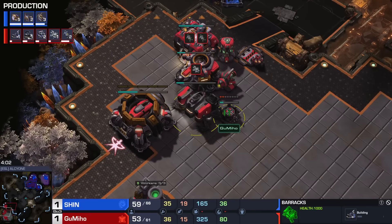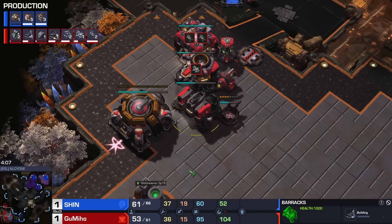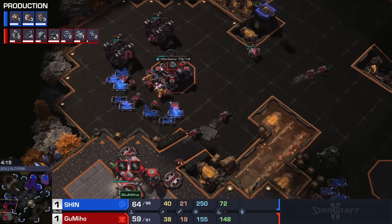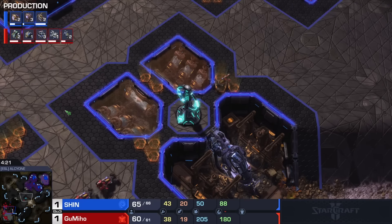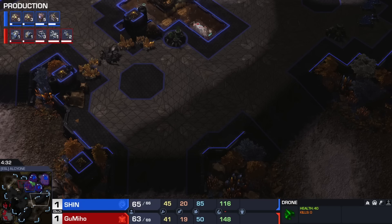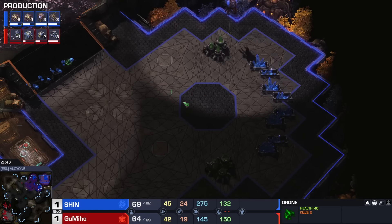Alright, save these Zerglings right here for Shin. He's trying to scout and see what's going on — and this is going to be Hellion Banshee. Second Tech Lab coming up right now for the Gumi God, so he will be going into good old bio, at least he should be. Double Tech Lab without that would be really weird. Two additional gasses taken on the low ground right now as well for Gumi — that'll allow him to do whatever he likes. Third Command Center is done, so he doesn't really need to deal any damage, but dealing some damage is sweet. Shin may be thinking about taking the Golden Minerals as his fourth base.